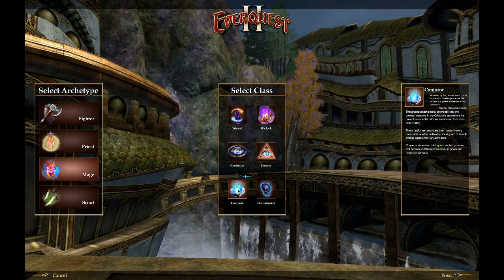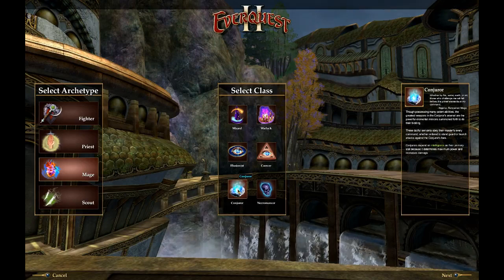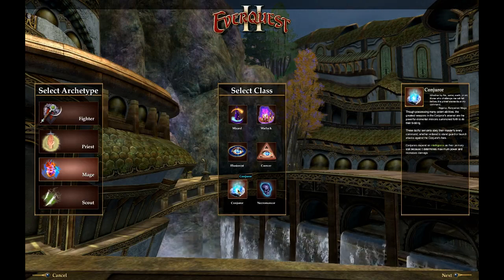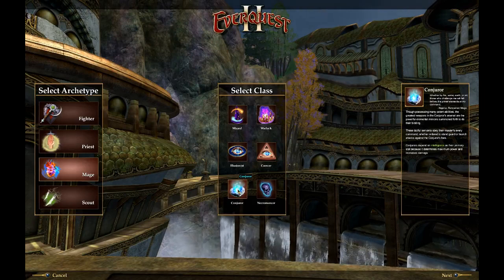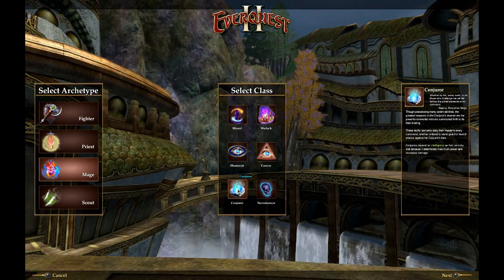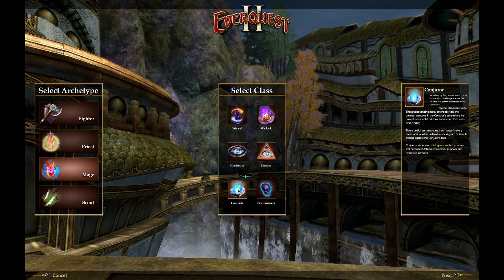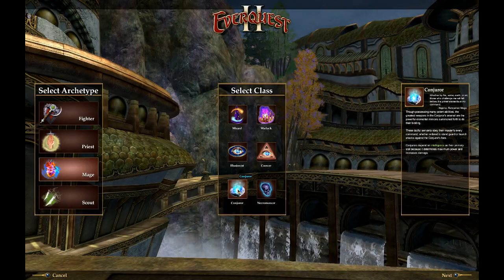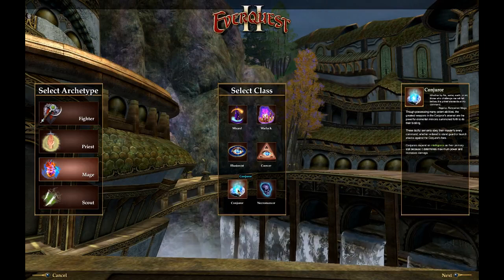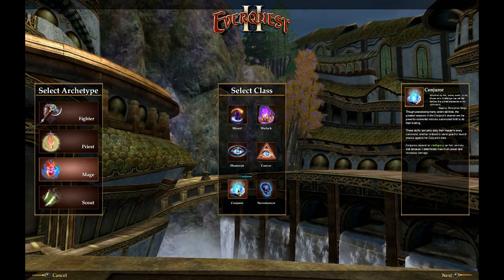The Conjurer is kind of like the mage of EverQuest 1 — you summon elemental-type pets. The pets can be different types: a mage pet, a rogue pet, or a healer type pet, but elemental. From my reading, several of those pets are kind of broken or not very useful in a lot of situations at the high end, though while leveling they might all be useful. Conjurer focuses mainly on various summonable pets and range nukes.